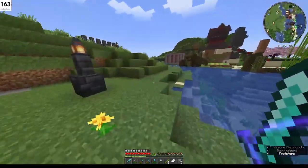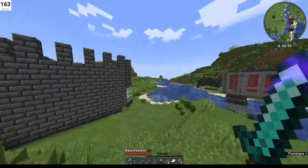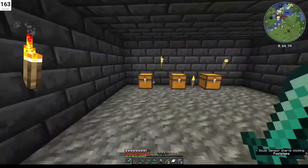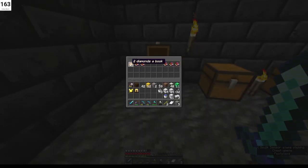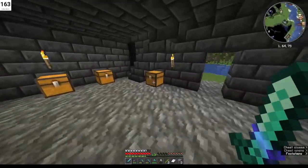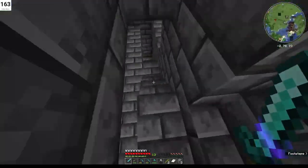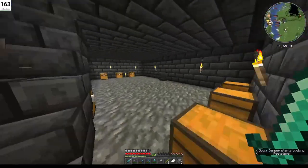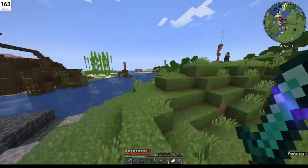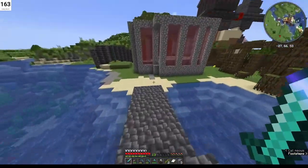Right over here is my son's shop. My son is responsible for all enchanted books. He's a little slow right now but we've got the most important ones — mending and silk touch — and he's still building it up. It's still early in the game; we haven't gone to the End yet, we don't have wings. We've been to the Nether and gotten things done there, but nothing else major yet.